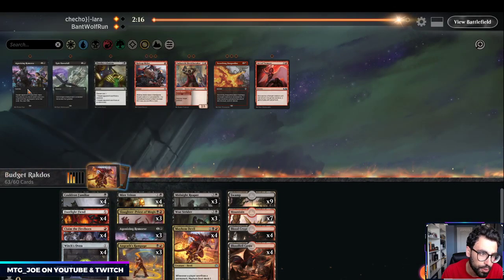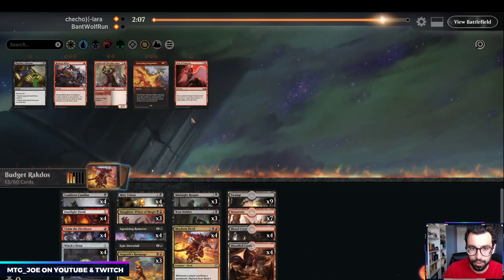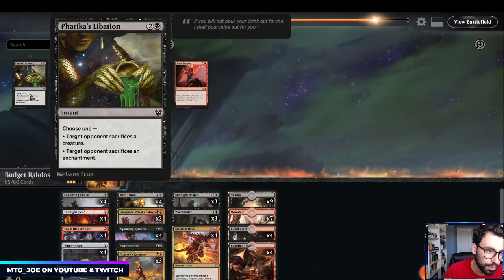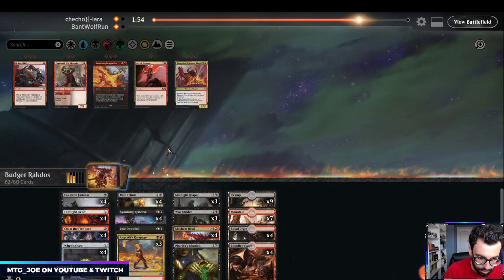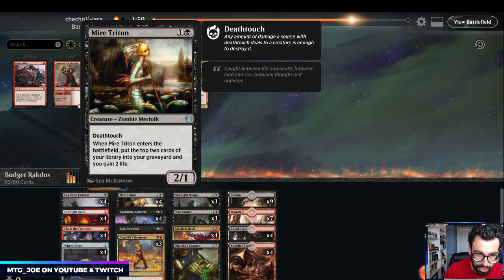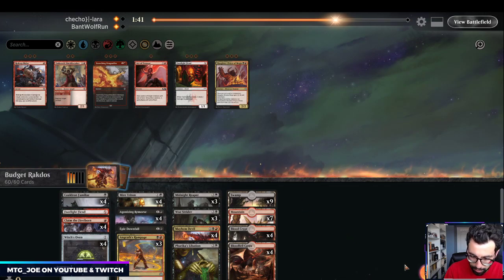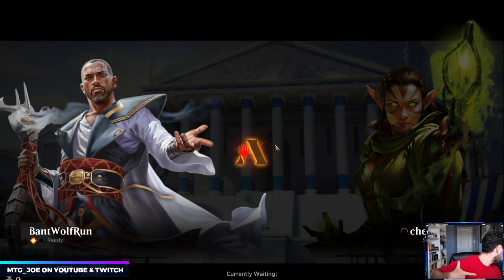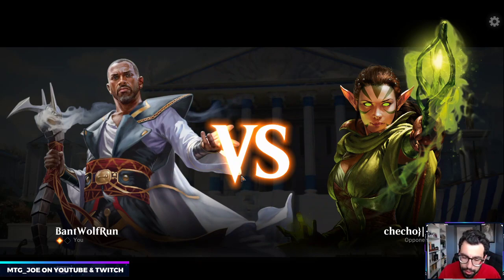Now we know what we're up against. Agonizing Remorse is something we want in. Epic Downfall and Claims are actually okay in this matchup because you can get Uro as well. Farika's Liberation can be good. The Slaughter Priests aren't that great. Probably get rid of the Footlight Fiend — actually these at least have Death Touch, which is reasonable against what they're playing. The opponent knows what we're on, so they'll probably shift their strategy and we're going to see some Devout Decrees out of their board.